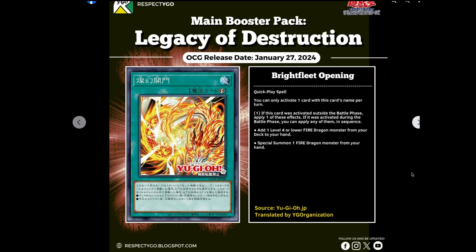Brightfleet Opening — artwork, 10 out of 10. You can only activate one card with this card's name per turn. If activated outside the battle phase, you get to apply one of these effects. But if activated during the battle phase, you get to activate them in sequence: you add one level 4 or lower fire dragon monster from your deck to the hand, and then you can special summon a fire dragon monster from your hand. That's kind of cool because if you do this during the battle phase you can get one of your dragon monsters. But I feel they need more cards like this.